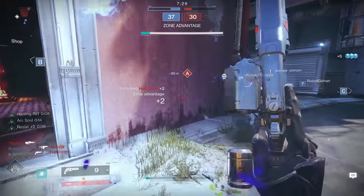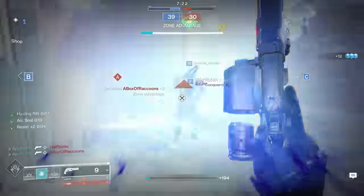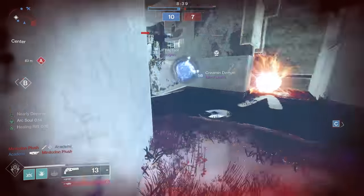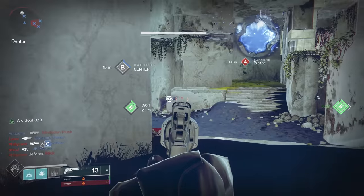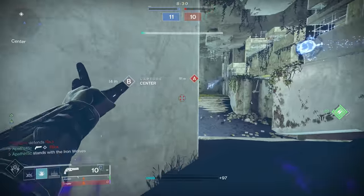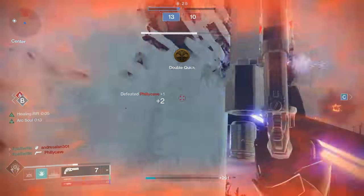You're going to want to position your Rift near cover as much as possible. This allows you to dip back behind cover to let your health regen enough before you peek back out, because it's not going to matter how much damage resistance you have if you're dropping your Rift in the middle of nowhere with no cover. When popping my Rift near cover, it allowed me to challenge multiple enemies at once, and because my teammates were trying to use my Rift as well, it was almost forcing them to have good positioning.